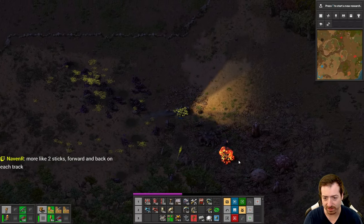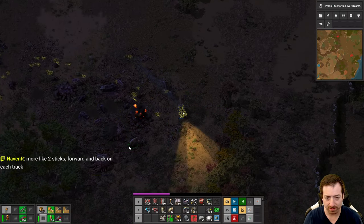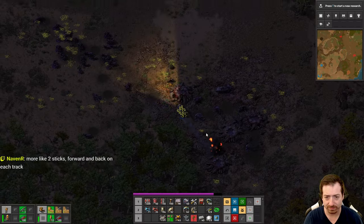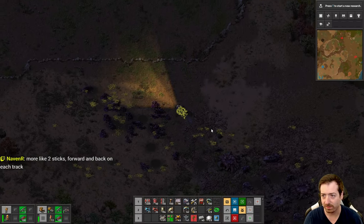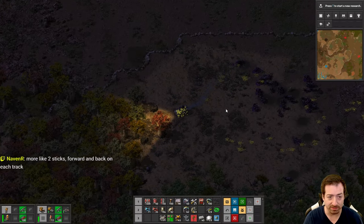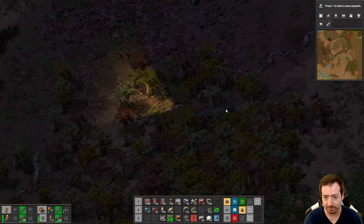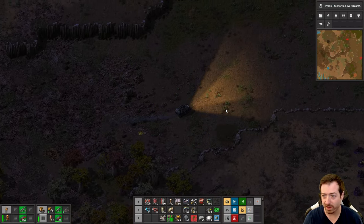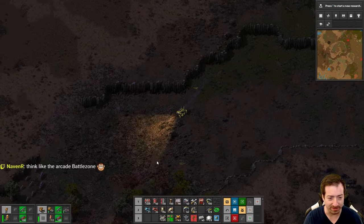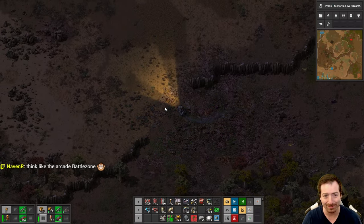Maybe there was too much slowdown. Oh yeah, this feels good. Those shields — tanks are amazing now. Well, this is fun. We should do this again sometime. The only sad thing is we can't drive through cliffs, so we still have to go around those.